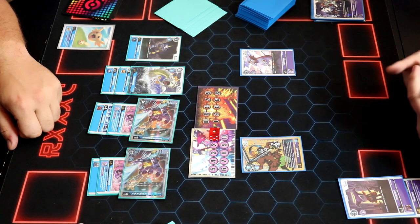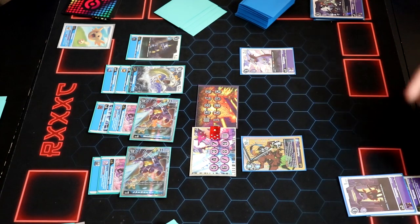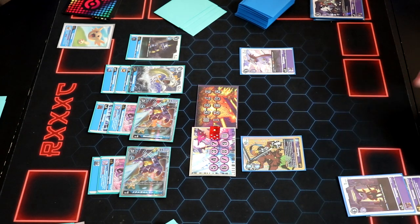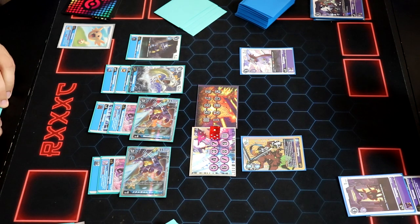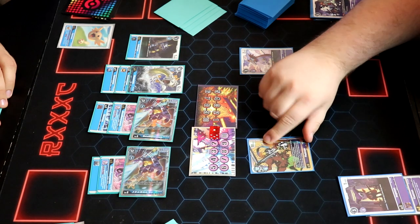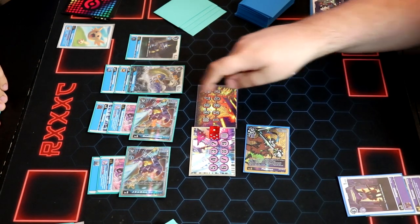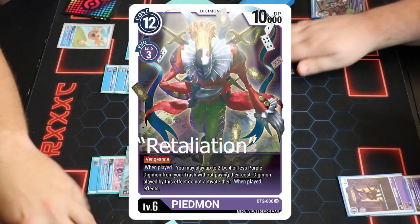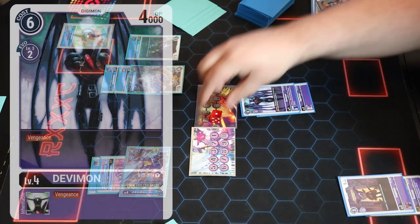I'm worried about removals — worried about Debimon. Maybe another Piedmon — I can't play another five-memory at twelve cost. If I had a way to get another memory... Here we go — swinging Piedmon with retaliation into Metal Gururmon. I didn't know Piedmon had retaliation! That would have changed my whole turn last turn. Someone needs to tell me these things — Piedmon has retaliation, guys. Then we evolve to a Debimon.